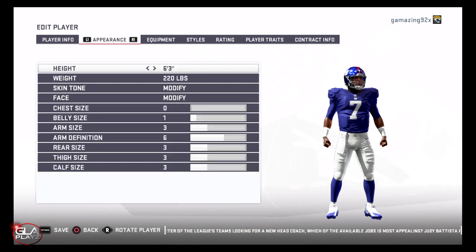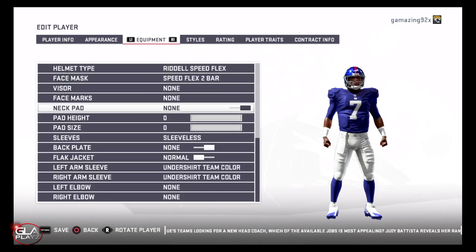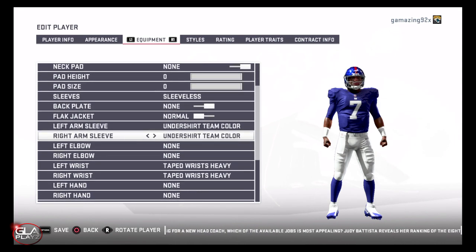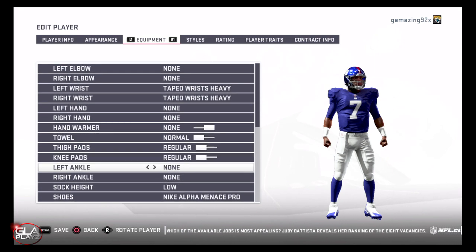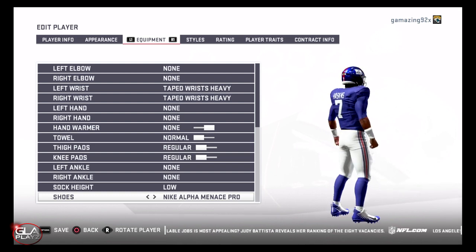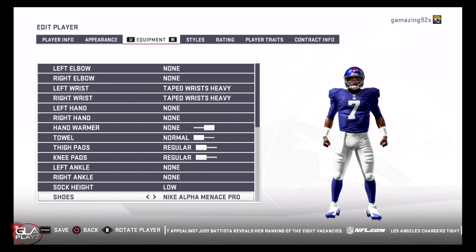Some of the positives with Haskins are his strong arm — he throws an accurate short, medium, and deep ball. He still needs to work on throwing while he's under pressure and throwing on the run, because sometimes his passes come out inaccurate. But for the most part he's a very good passer with a very strong arm, and his accuracy is really good when he's sitting in the pocket with time to throw.